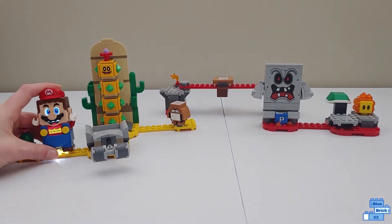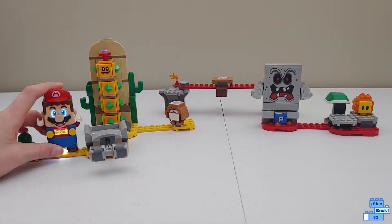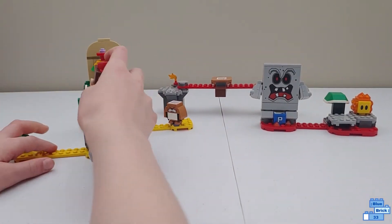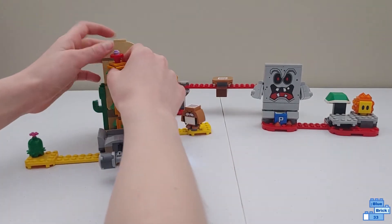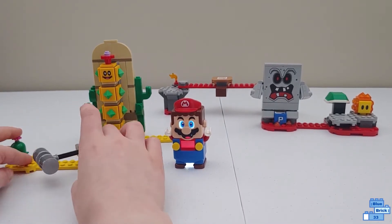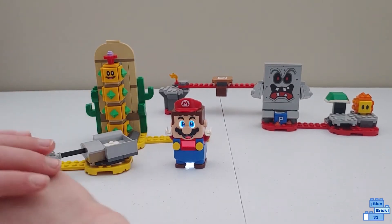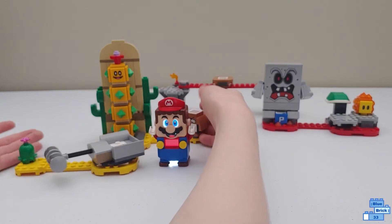It's sand, which is nice because almost no sets have sand. It shows sand on his chest and makes a small sound. The main function of the set is the Pokey. I love how they were able to get this mechanism into the Pokey. It looks pretty good — not the best it could be, but definitely good. I love how you can knock it all down and the scenery is cool.